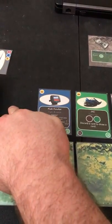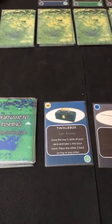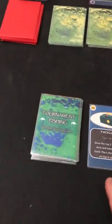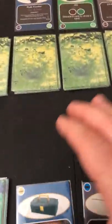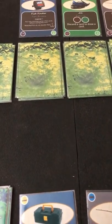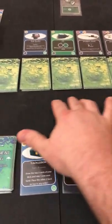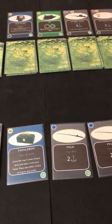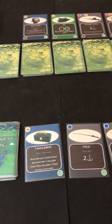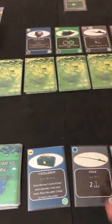Since I don't have a lure I'm going to use the tackle box. The first phase on your turn is called the scan phase — if you had cards that let you examine cards in the lake you'd play them now. Since I don't have any, I skip that phase and move into the cast phase, where you're actually casting out into the lake to try to catch something.